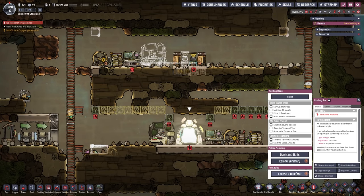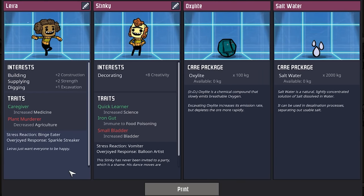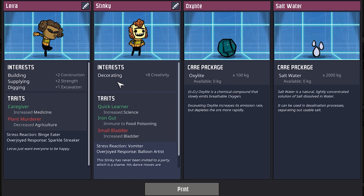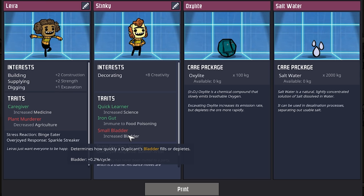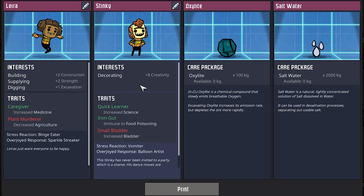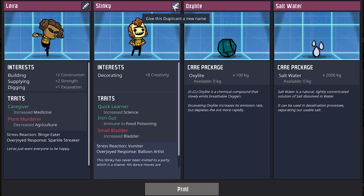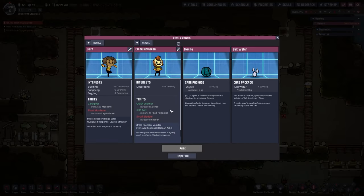Our printing pod is ready again. We have Lira with building, supplying, and digging — decreased agriculture wouldn't matter much, and increased medicine would be good. But then there's Stinky with decorating plus 8 — should we get a decorator this early? Increased bladder, immune to food poisoning, and increased science with plus 30% skill leveling. I think I like this dupe. It is kind of odd to bring on a decorator this early, but I don't see a problem with it. Stinky here is not going to stay stinky — you will become Chromulant Green, another long-term YouTube member. Thank you very much, and welcome aboard.